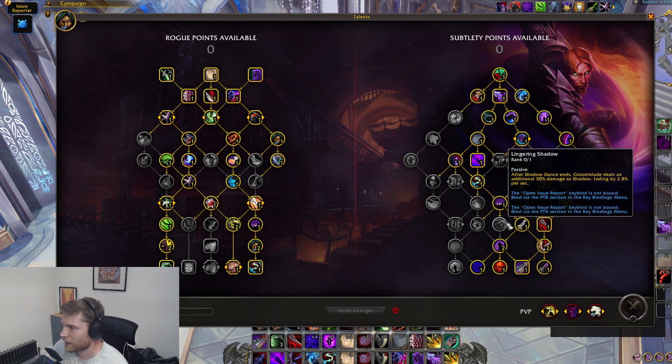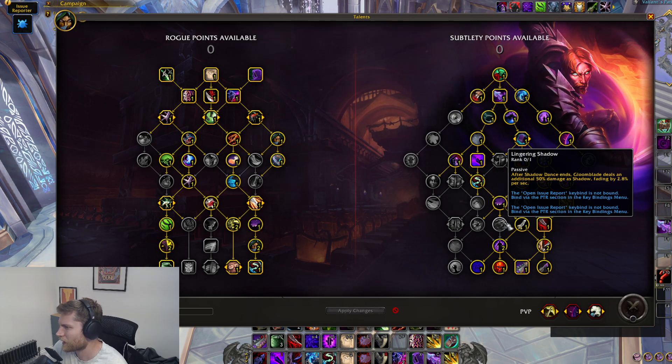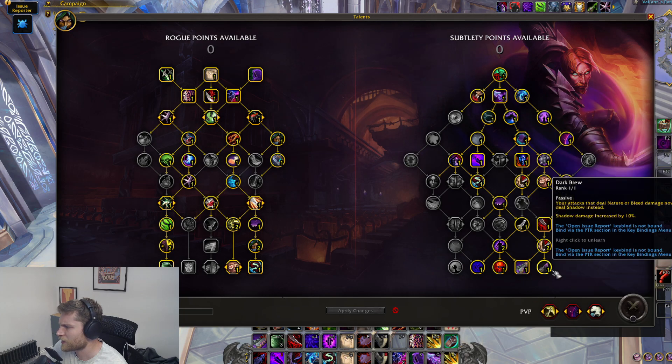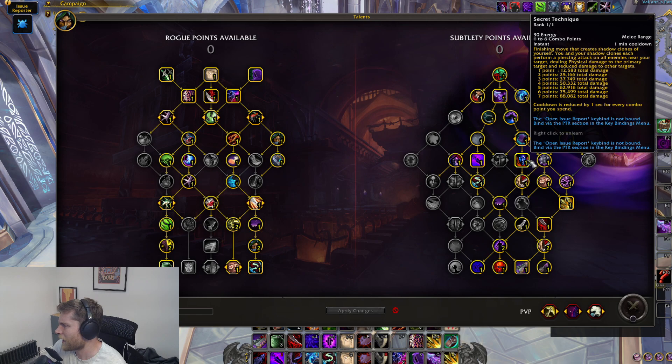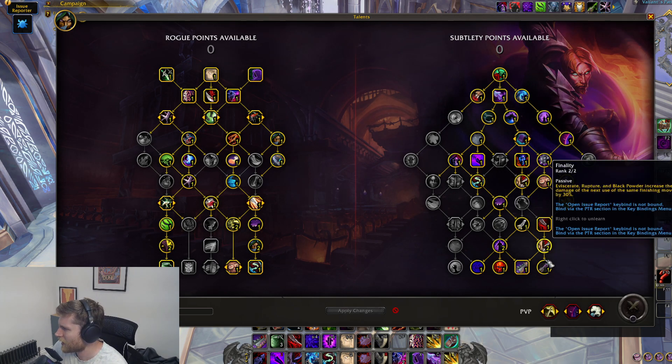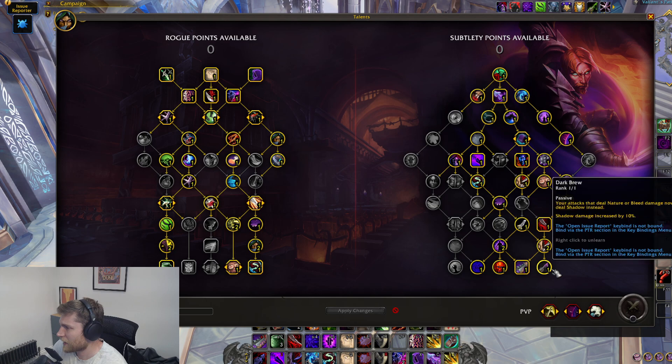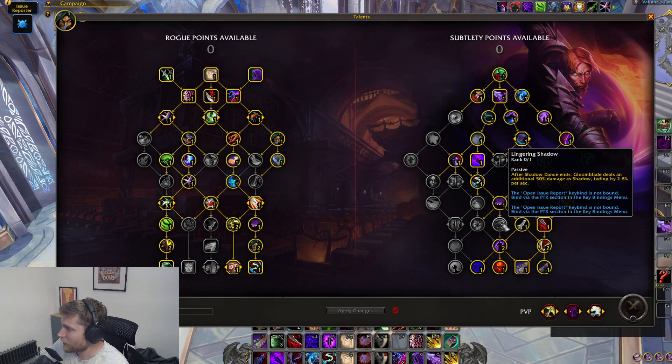Next, a loss that we're definitely going to feel is Lingering Shadow. Lingering Shadow is now a one-pointer and it's no longer doing anywhere near as much damage. It was two points before that you pretty much had to go through, which meant Gloom Blade was doing 100% extra damage. We're not getting that anymore. There's some bug fixes where Secret Technique was double dipping with all of the shadow damage bonuses - I think it might be Dark Brew specifically double dipping. With those nerfs, Dark Brew might get dropped, which means three extra points to place in the tree. It might be Lingering Shadows and Symbols, not entirely sure. But even if we do play with it, it's still going to be worse off than where we are currently.